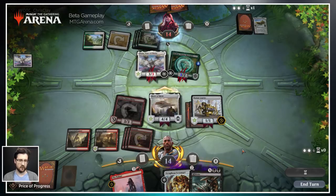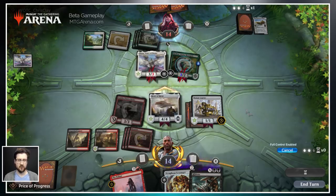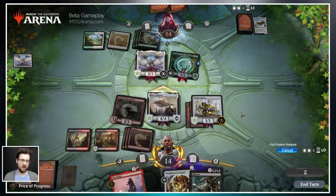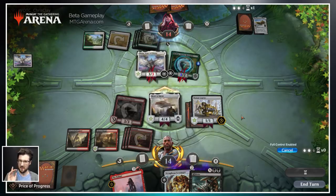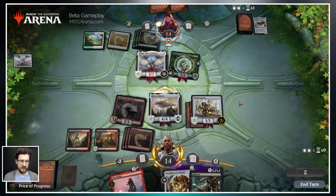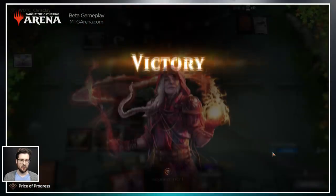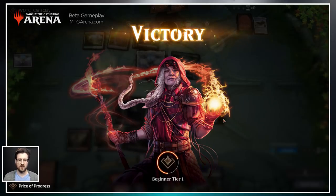We probably want to go into full control mode. If we hit Control, we'll get it for a single step — as soon as we pass priority once, it'll assume we're done with full control. This is a good way to say 'I have something important coming up, but I don't want to hold it forever.' If you did want to keep it permanently, rather than hitting Control, you can hold Shift and hit Control at the same time, and you'll see a lock appears here — that's how full control stays on for the rest of the game, giving you every single step along the way. That's our little tutorial for today. Hopefully this helps you get into the game quicker, build your first deck, find the events you want to play in, and play at a pace that meets your ability to control the game.